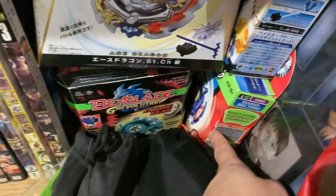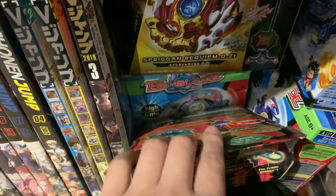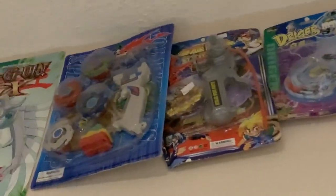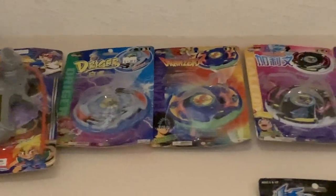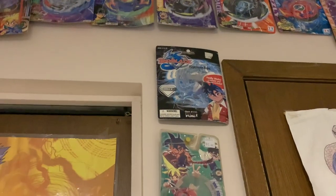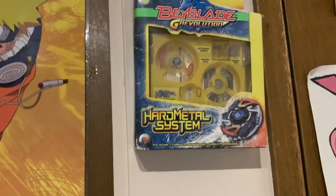Other boxes on the shelf include Dranzer GT, Drusil G, and the Dragoon G box behind it. On my wall I have a box from San Francisco, one from Chinatown where I got the TT Hongli Beyblades, and pretty much all of the Season 1 TT Hongli Beyblade boxes in that style of packaging. Below are the Beyblade keychains, the box that came with my first Kid's Dragoon, and the Wyvern Digital box.